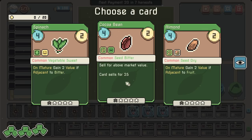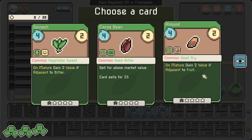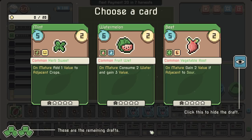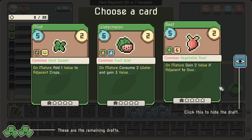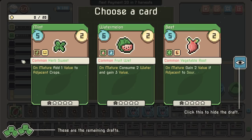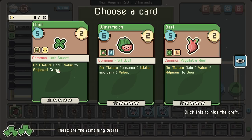Looking at cards: this one sells for above market value — sells for 25. On mature, gain two value if adjacent to fruit. I'll just get the cocoa bean for now. We have the seed and no synergies there. On mature, gain two value if adjacent to something sour. Consume two water and gain three value on mature. Add a value to adjacent — sure.